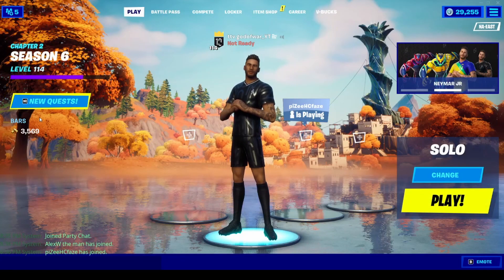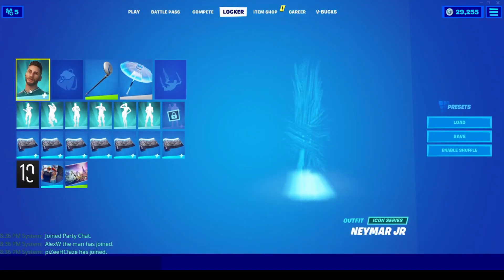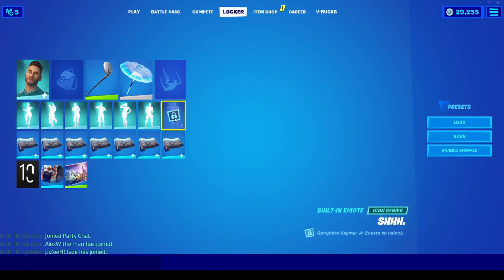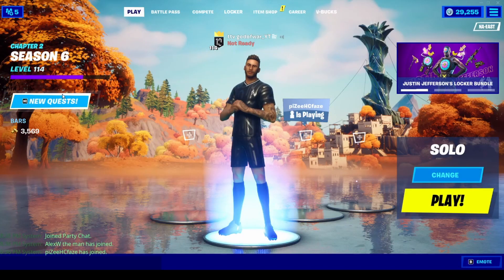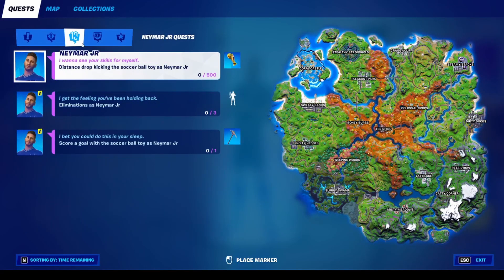What's up guys, today I'm going to be showing you how to get the Neymar Jr skin. I'm going to be showing you how to get this emote — I saved it for this tutorial. This is the emote where you turn into like some animal type of thing. What you have to do is go to this challenge and then distance drop-kick the soccer ball toy as Neymar Jr.